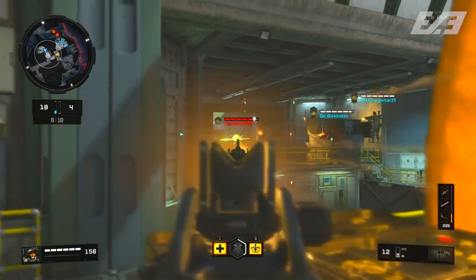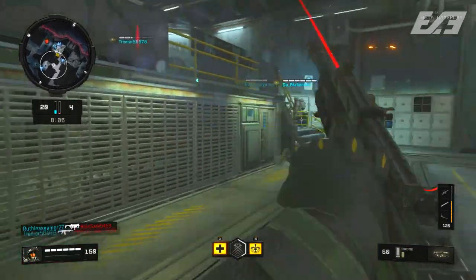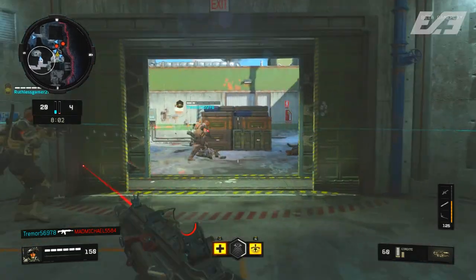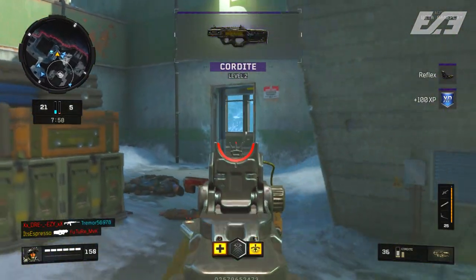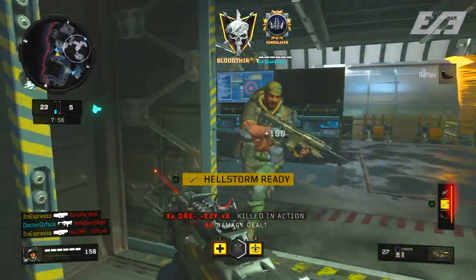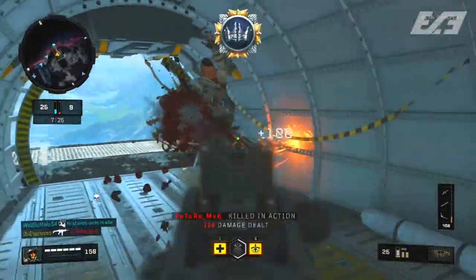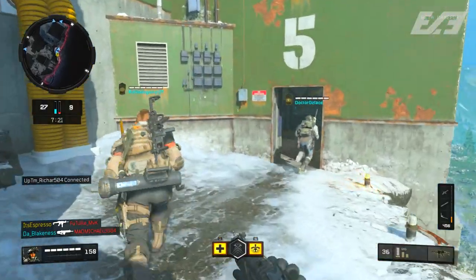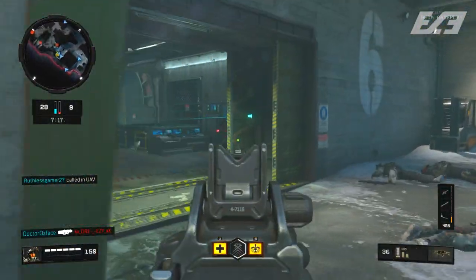Finally, Long Barrel increases that damage range drop-off, which is helpful since SMGs being meta means they can challenge longer gunfights than we normally see. You can even run Long Barrel 2 and substitute out one of the other attachments if you rank up far enough — that'll actually keep the damage at its peak at any range, which is also insane.